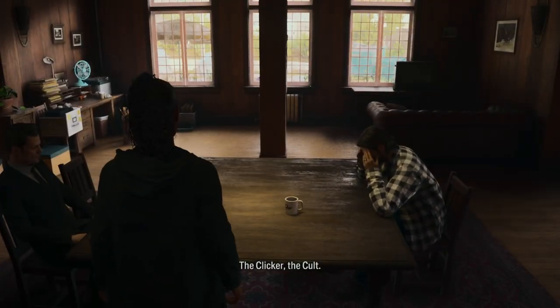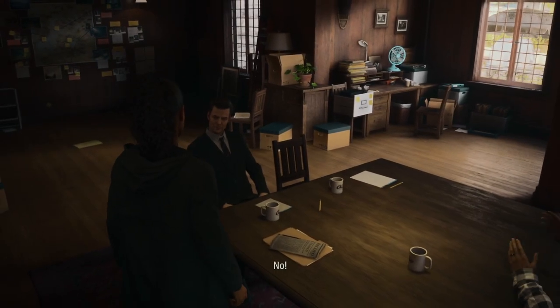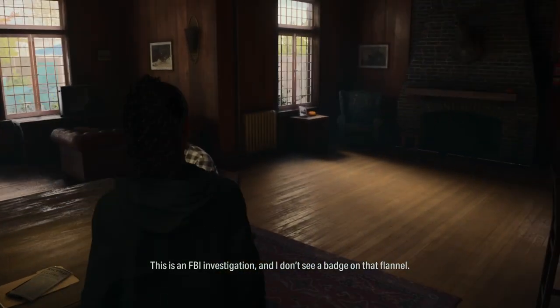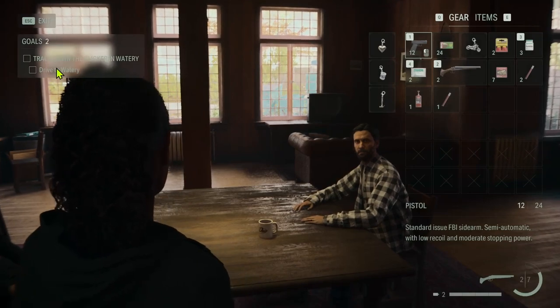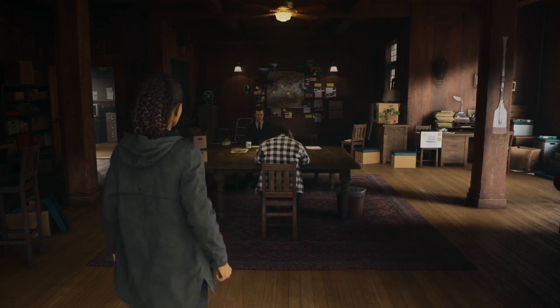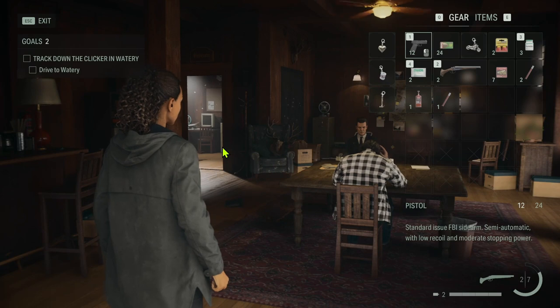It's all on the page — the clicker, the cult. I'll head to Watery and find this trailer. Casey, you stay here and keep an eye on Mr. Wake. From now on you can switch between Alan and Saga's stories via the bucket in the janitor's room — feel free to play in whatever order you choose. I think I will end the episode here because it's already too long. Thank you for joining me in episode seven of the Alan Wake 2 walkthrough. If you liked what you saw, please consider subscribing. See you in episode eight — bye guys!